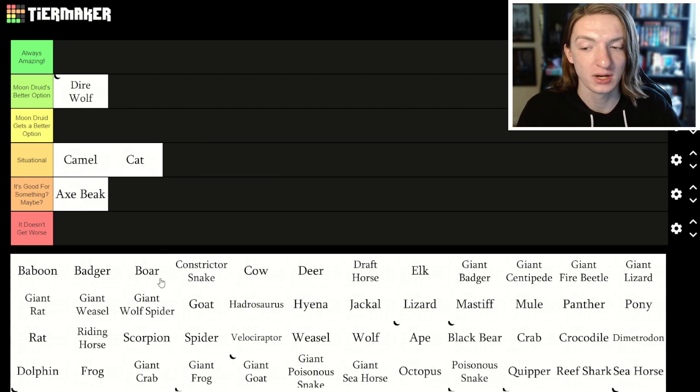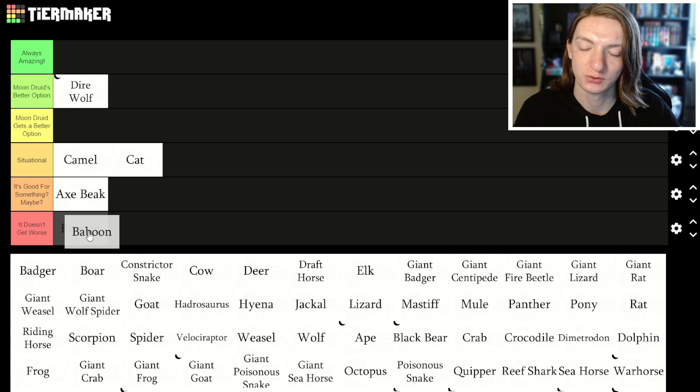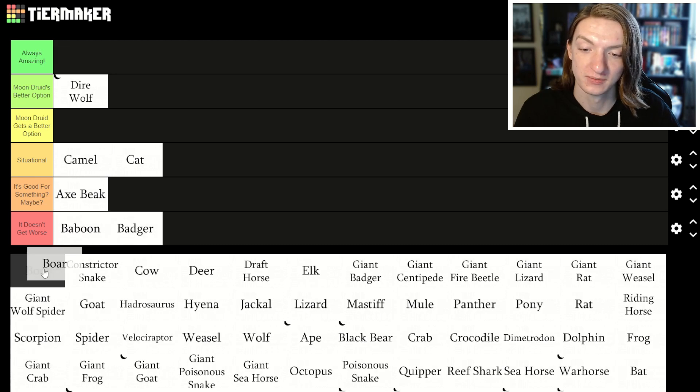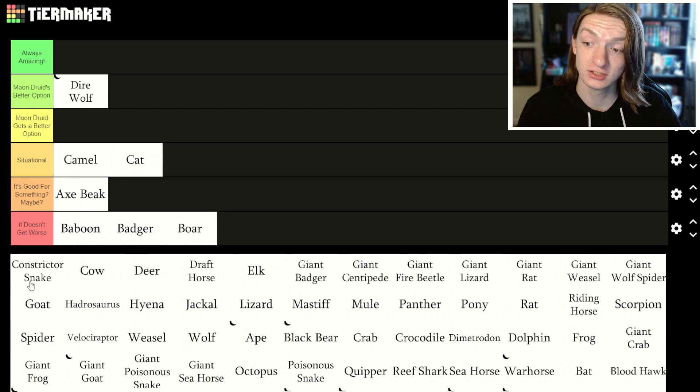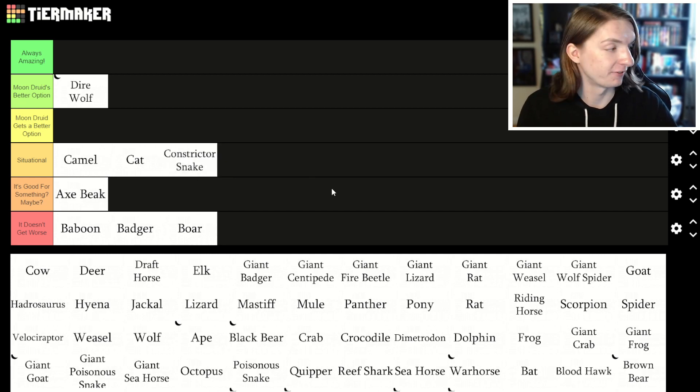Cat is also situational — sometimes you want it for stealth. Baboon is not great at all. Badger, boar — there's no reason. Constrictor snake, now that is definitely situational. You might use it to stealth into a farm, but at that point just use a spider. Deer, same thing — not needed.